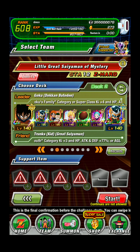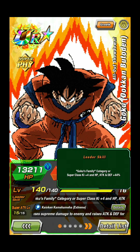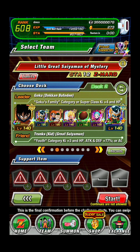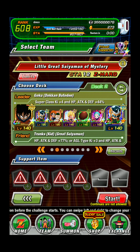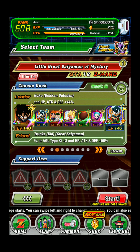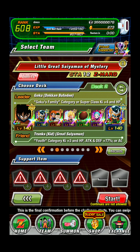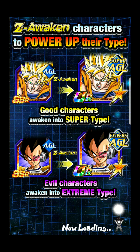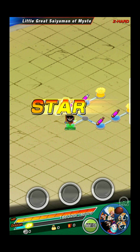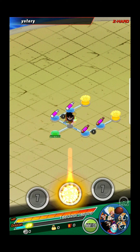I've got a free play team for Super right here. Physique Goku because of the Goku family category - Super class, Ki plus 4, HP and Defense. Of course the Easy 8 Candy and Gotenks, and the Bulma for Z-Youth. One of the best leader skills for that Goku. Of course it's bronze and silver.